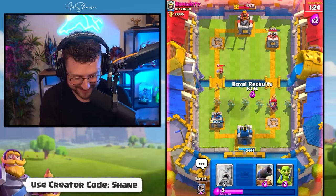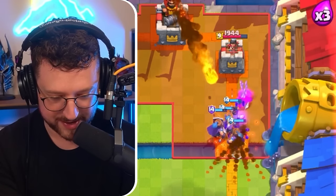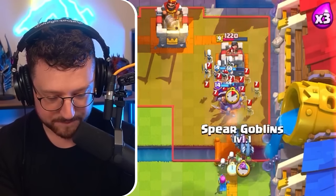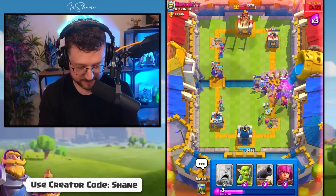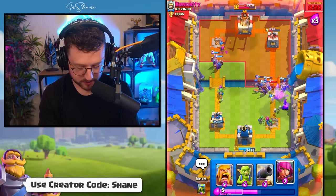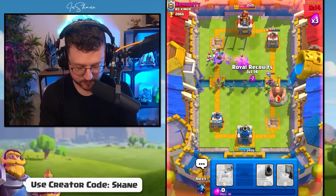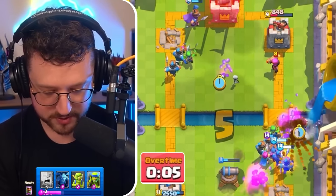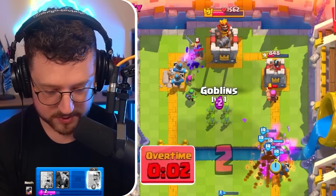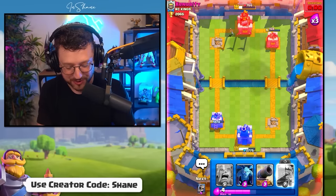Freaking firecracker. We finish her off — go recruits, get to that tower! He missed his fireball — that's my chance. Recruits going in, get in there. That's what we needed to have a chance to win. We stop the battle ram with goblins in the middle and a giant cannon. He misses another fireball — skeletons, archers, spirit goblins, goblins. That was a really close battle, but somehow we managed to hold on for the victory.